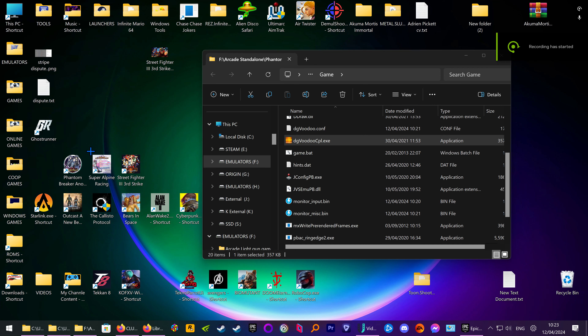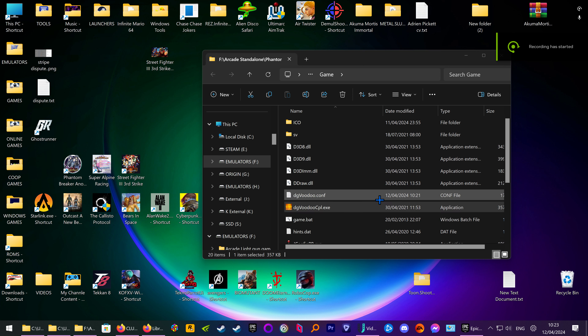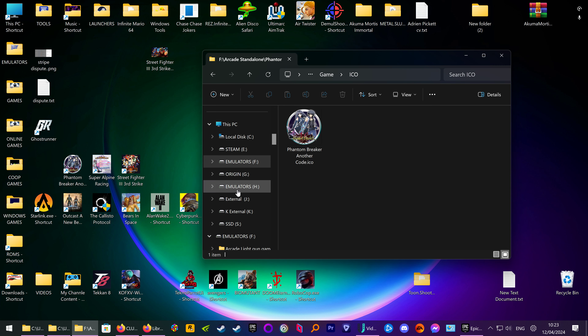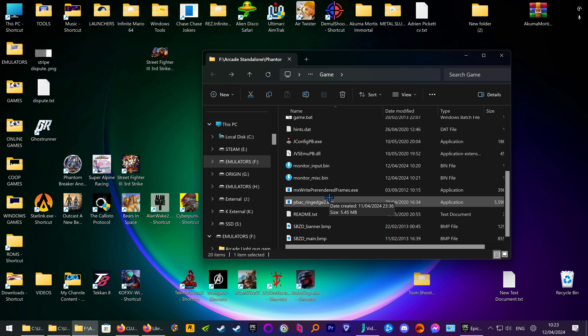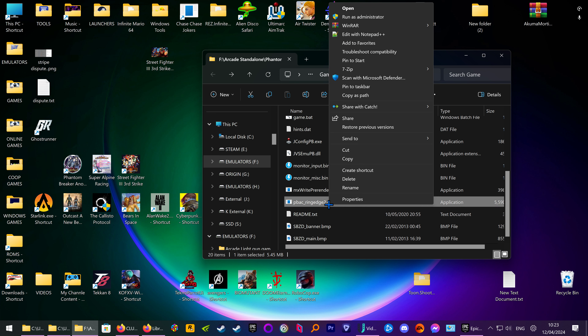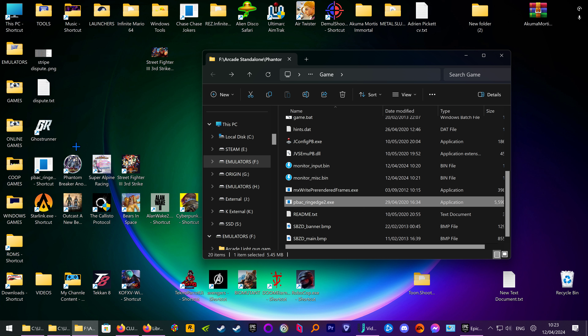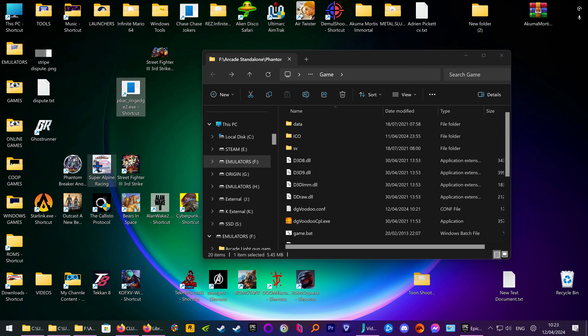Right guys, this is Phantom Breaker Another Code. There's an ICO file in here. When you send to desktop, you'll just have the EXE here — PBAC. So if you right-click, send to desktop, create shortcut, then you can rename it, and if you right-click again...